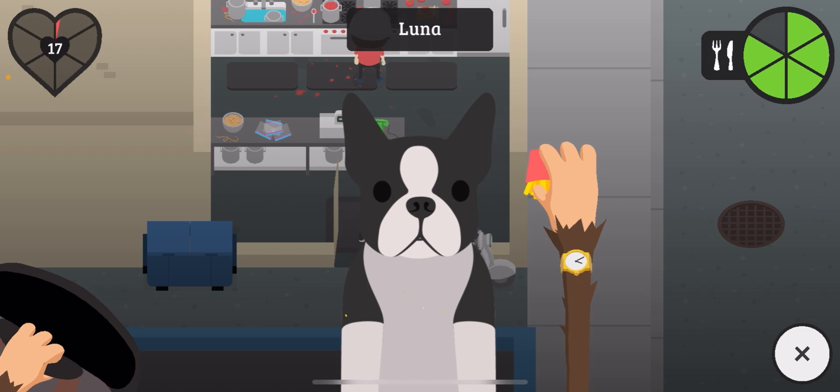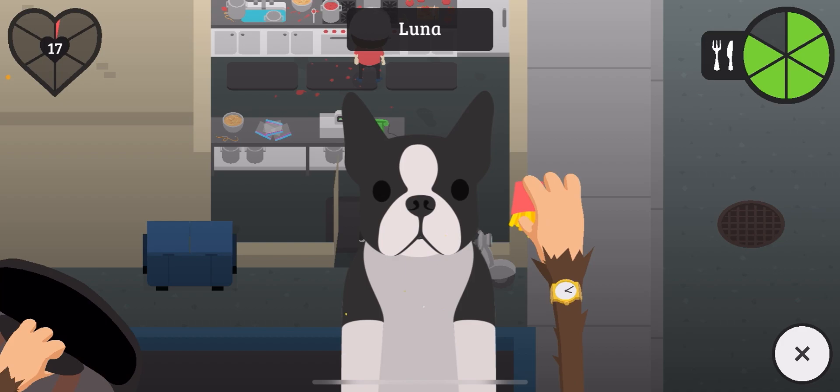Interesting about the receipt is that it's the only food in the game that heals zero bars. You're not supposed to be able to eat it in any form — it's not supposed to happen — but it can.